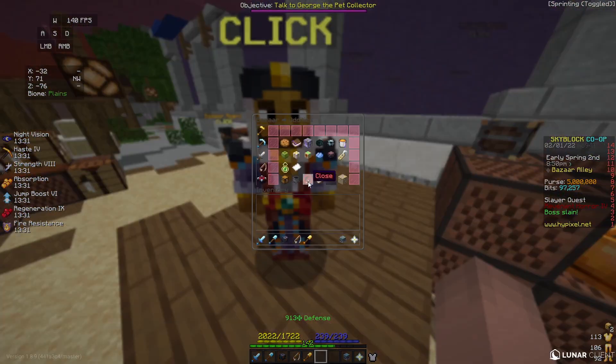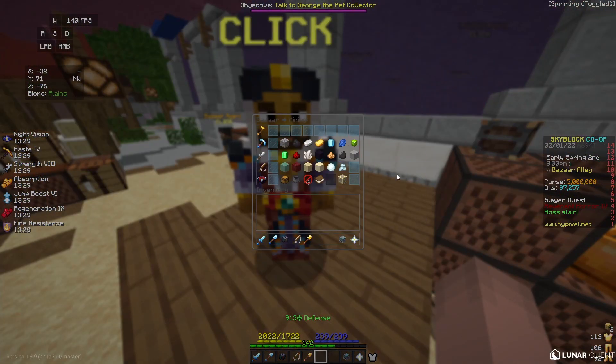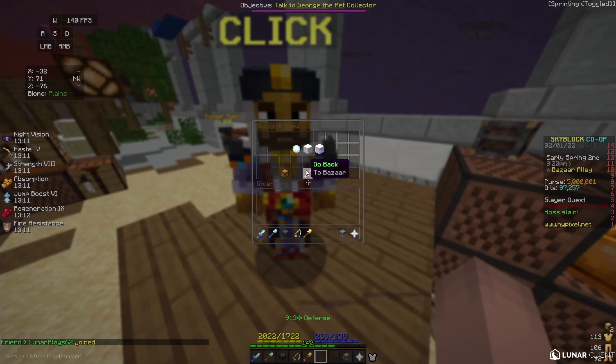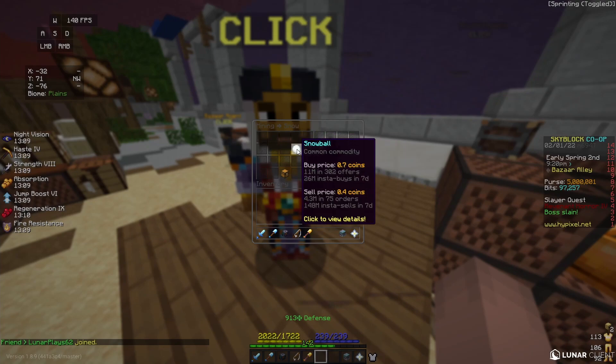Let's take a look at some flips. The first flip I want to look at is Enchanted Snow. Enchanted Snow is the most simple out of all the flips I'm going to show today. We'll go to the mining section and then click on Snowballs.